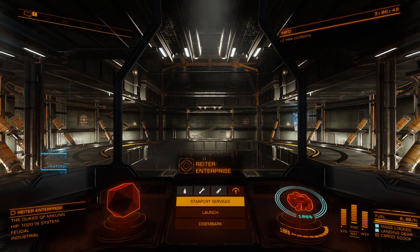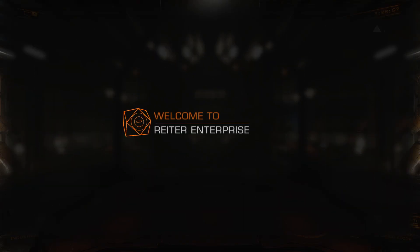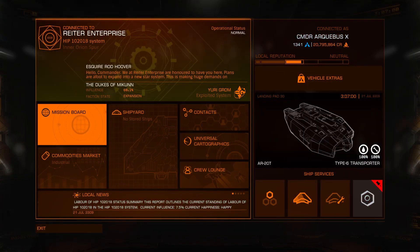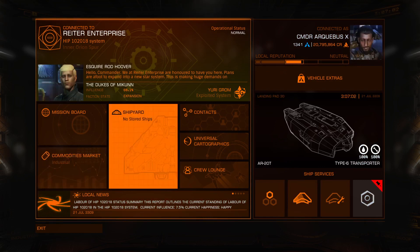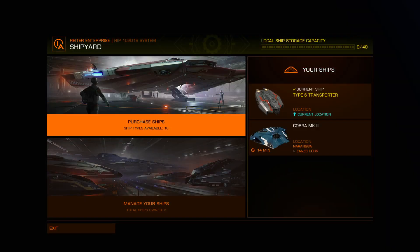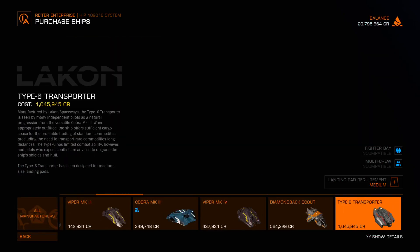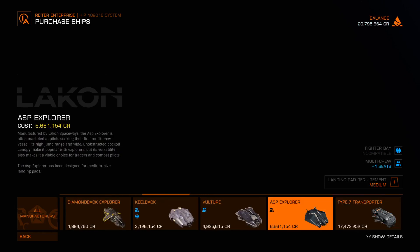Hello and welcome back to our Elite Dangerous let's play. Today the first thing we're going to do is build ourselves a new ship — well, not build, but design the loadout. Let's see... shipyard? Yes, shipyard. We want an ASP Explorer. I've got nearly 21 million credits, which is kind of insane. I should definitely be able to afford this.